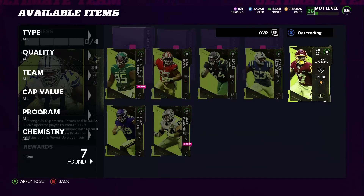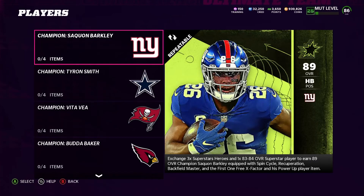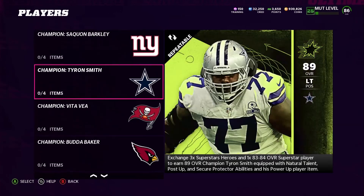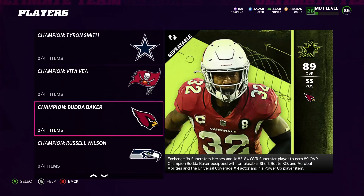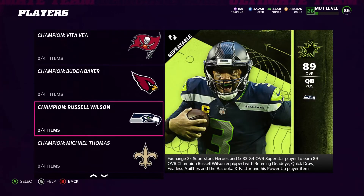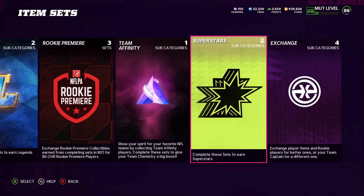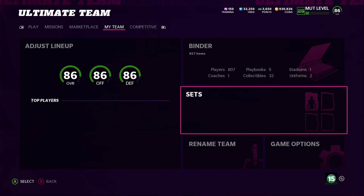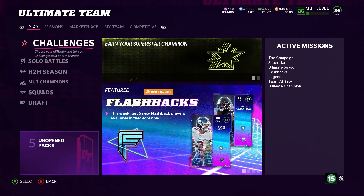I got tons of them right here — you can use any superstar player. I might end up getting that Saquon one. I already got another defensive — like Budda Baker? I don't know, we'll see. You can use any of the superstars.